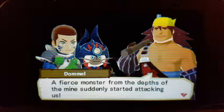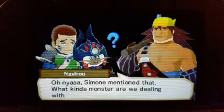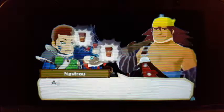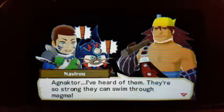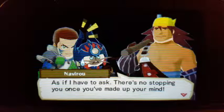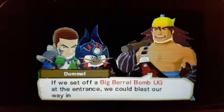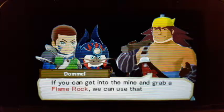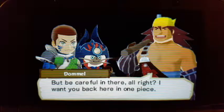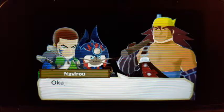A fierce monster from the depths of the mine suddenly started attacking. Simone mentioned it — what kind of monster are we dealing with here? It's an Agnactor. They're so strong they can swim through magma. Set up a big barrel bomb at the entrance — we could blast our way in. If you can get into the mine and grab a flame rock, we can use that for a bomb. Be careful in there — I want you back here in one piece.